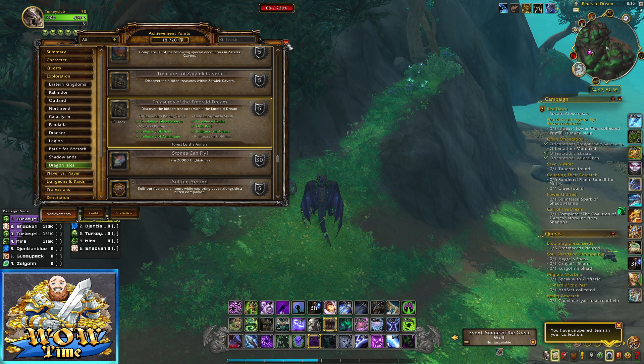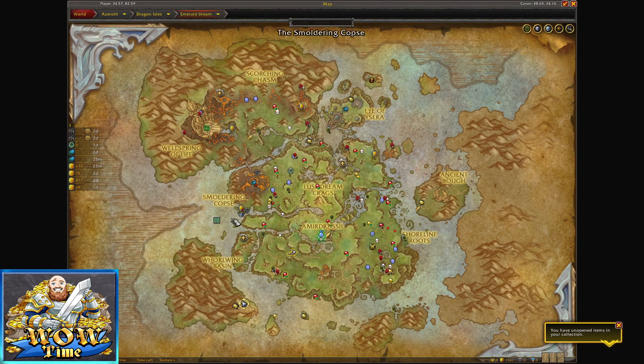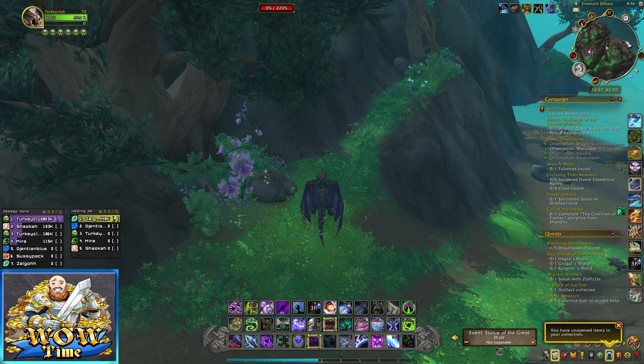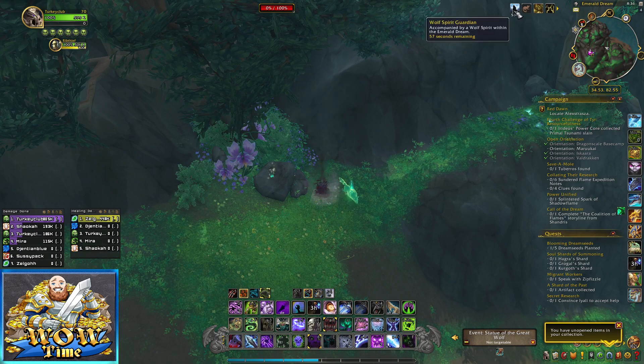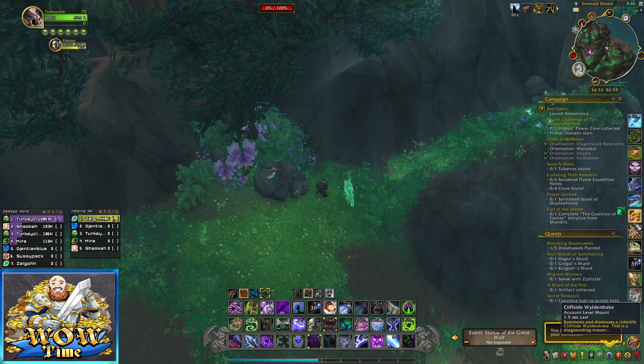This is the Reliquary of Goldrin and we are in the Emerald Dream down here on this bottom big island at coordinates 34.57, 82.59. What we want to do is pick up this right here — it is the Wolf Spirit Guardian.